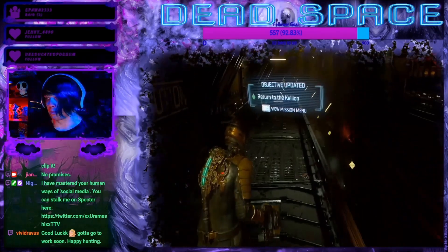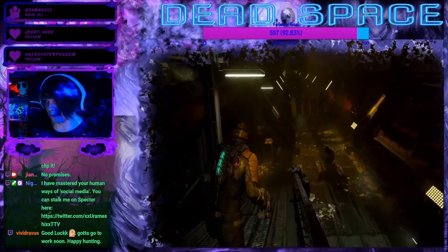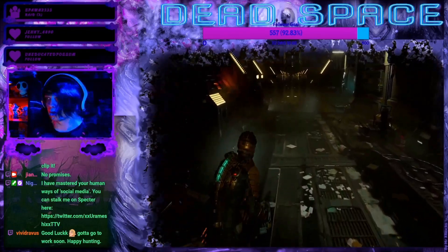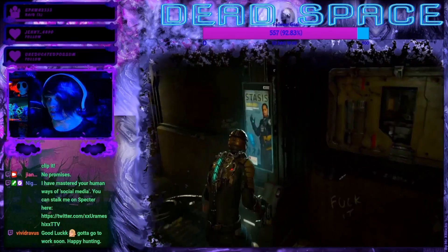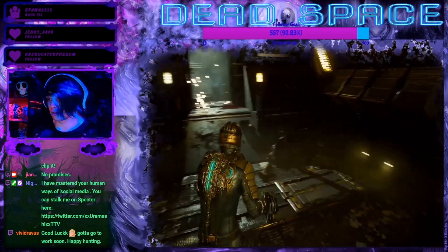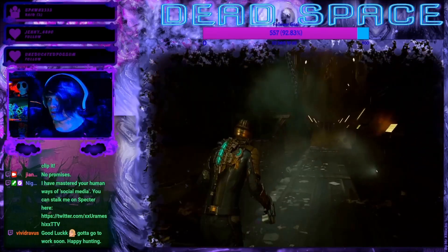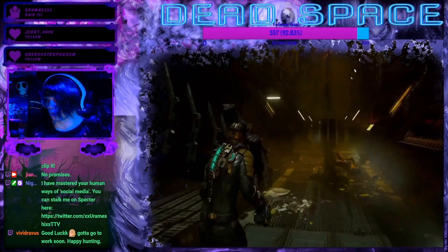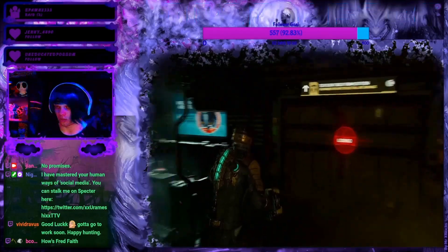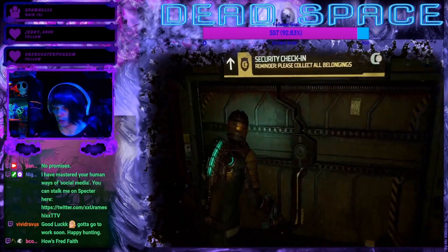I'm back in this room now. Is there anything evil that spawned here in my time away or is this safe? It appears safe for now. I'm using the stasis recharge that was over here — now seems like a really good time to use it, and I don't believe they're infinite. So where do I go now that I called the tram for them? I was probably running around that segment for about 20 minutes trying to figure out what to do.